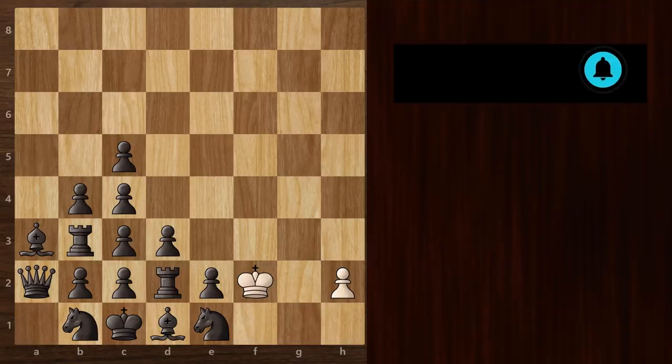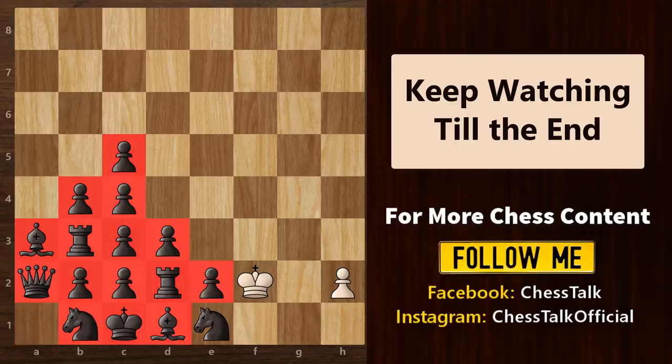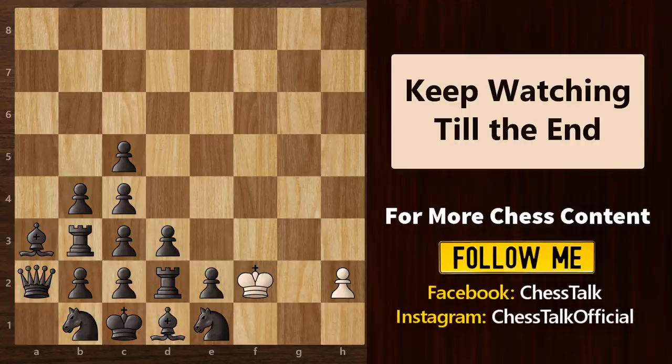So let's start. What should White begin with? It's simple. At the moment, this knight is the only piece that is free to move on different squares. Rest all the pieces are blocked in this area. So first, we will take this dangerous knight with our king.